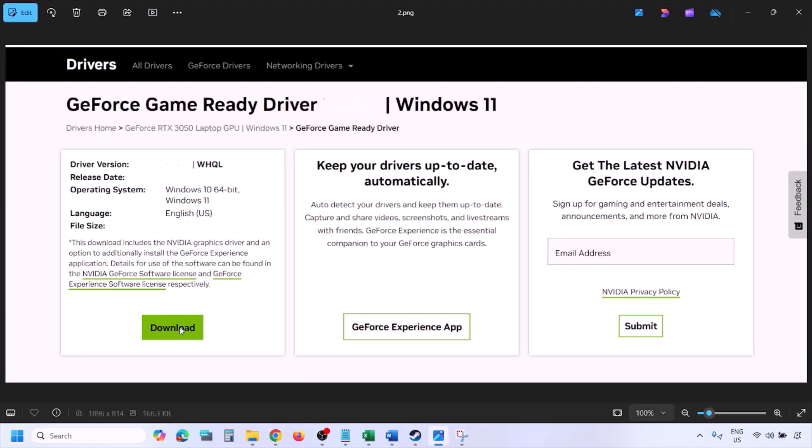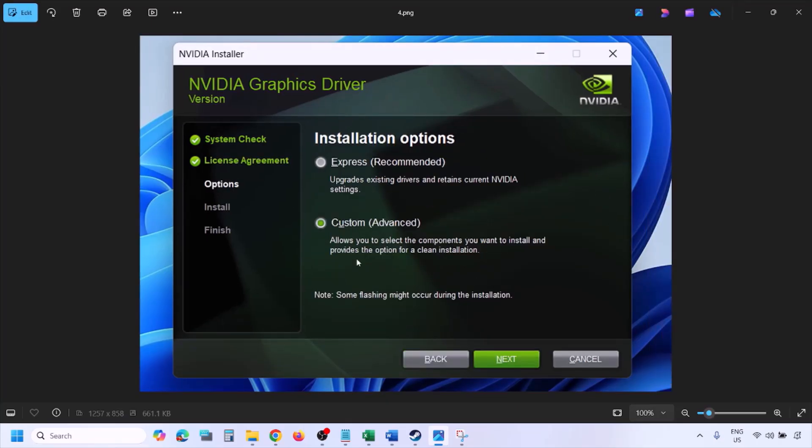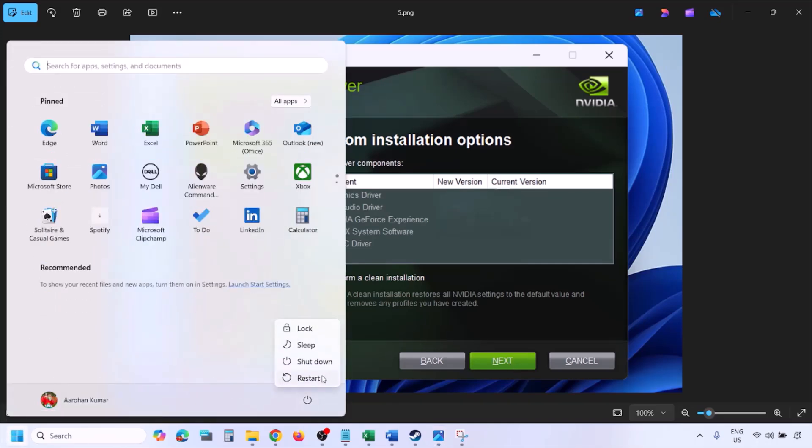You will see the latest GeForce Game Ready Driver. Click View, then Download, and let the download complete. Run the exe file, click Agree and Continue. Select the Custom option instead of Express, click Next. Put a check on Perform a Clean Installation, click Next, and let the installation complete. Once done, restart your computer and launch the game.